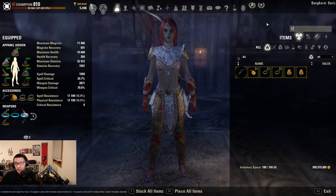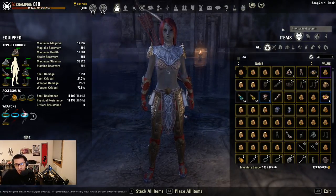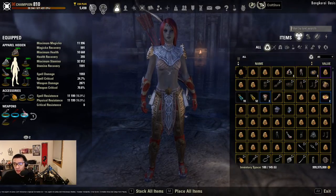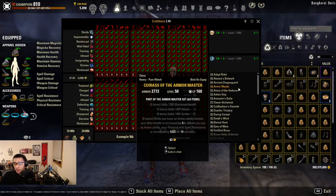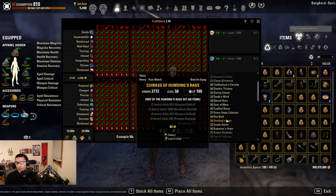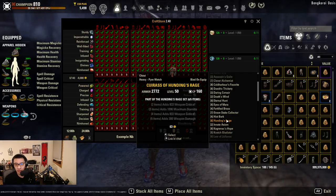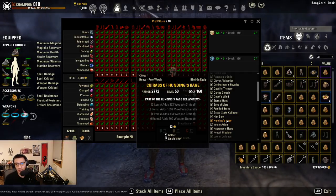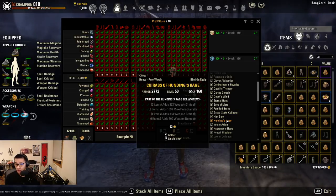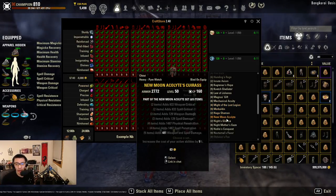For overland sets, much like Stamina DPS running dual wield, there aren't many strong options — most will be crafted sets. The first is Hundings Rage, a tried and true set that gives straight weapon damage. It doesn't add any physical penetration so you'll need to adjust your CPs accordingly. It requires 6 traits to craft and is a base game set, making it easy to pick up.